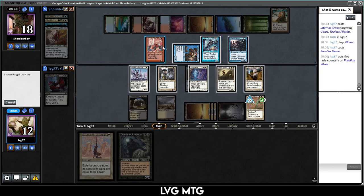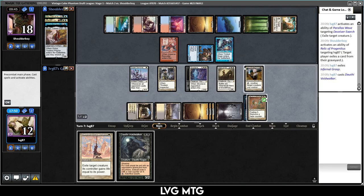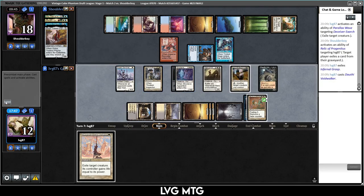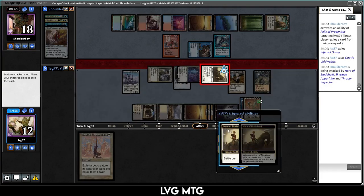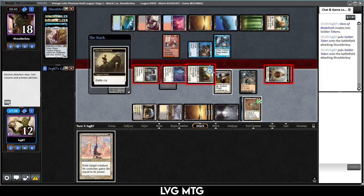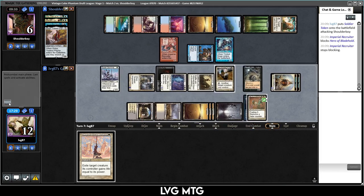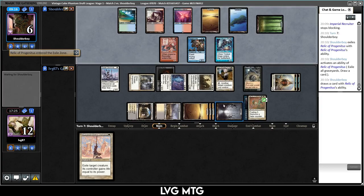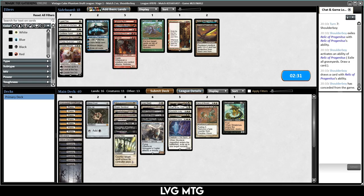Play Giver, go to combat. Deceiver Exarch — put that down. Golos — getting a red source. I need to take care of Golos; they have one card in hand. Attacking with Pestermite, we'll take the hit and then kill Golos. Play a land, play Wave. Voidwalker too — I'll wave away this Golos. Don't need to wave anything else. Play the Voidwalker because we have the Wave in play, they can't really get us.